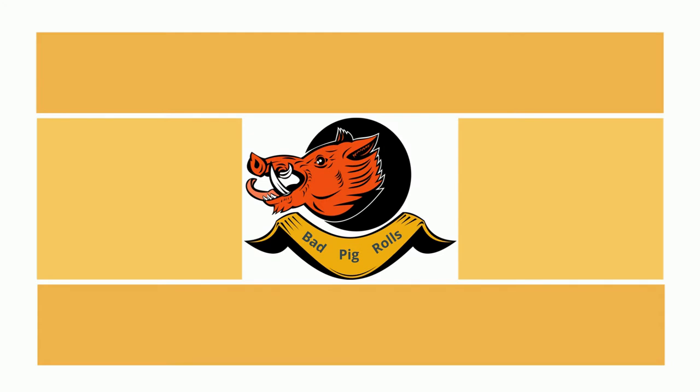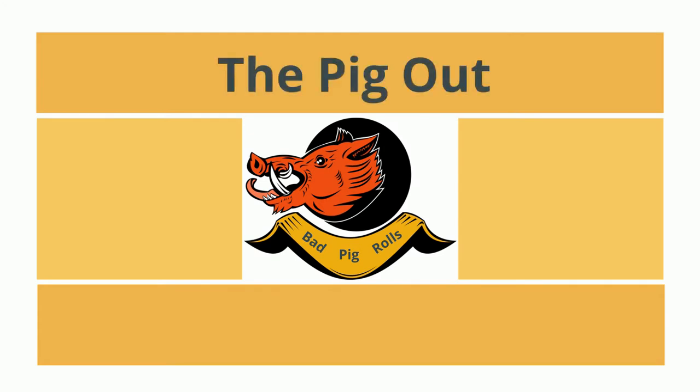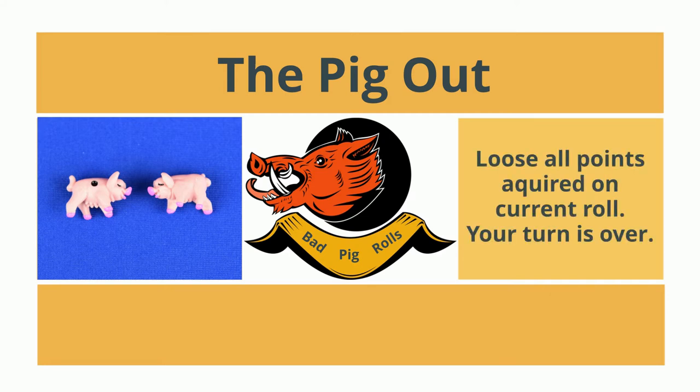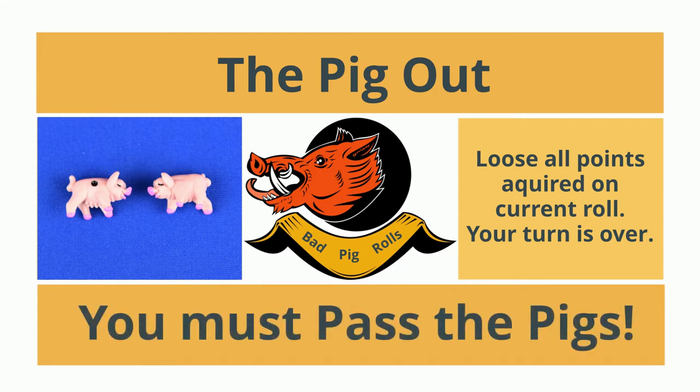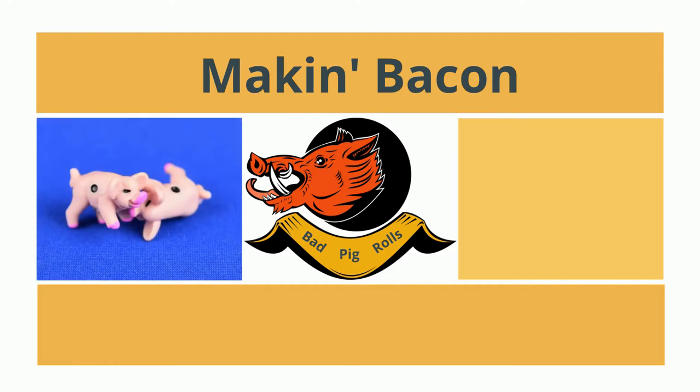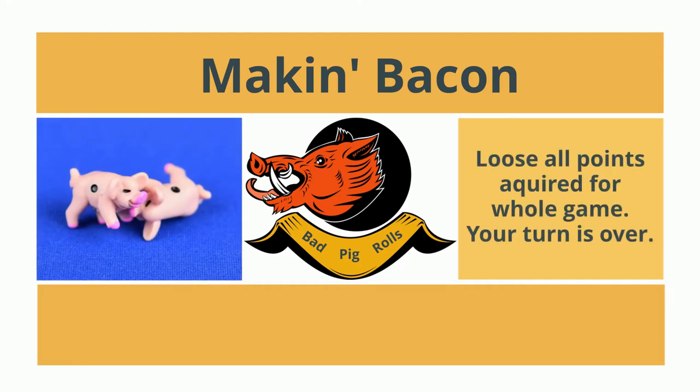There are some bad rolls you will want to avoid. First, there is the pig out — where your two pigs land on opposite sides, one dot up and one dot down. When this happens, you lose all points acquired in the turn and your turn is over; you must pass the pigs. Next is making bacon, where two pigs are touching each other in any position. The player loses all points accumulated for the game — back to zero — and your turn is over.